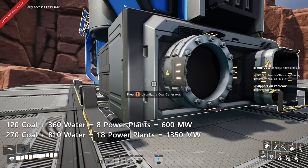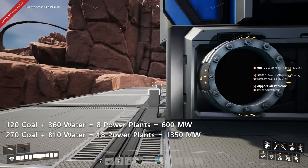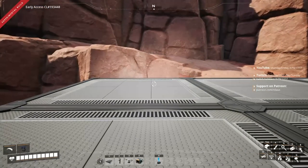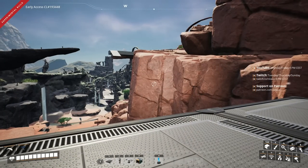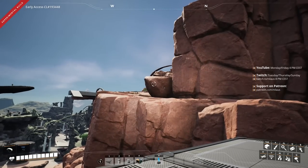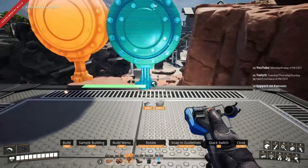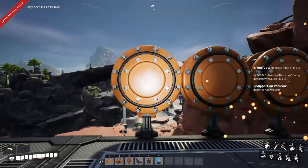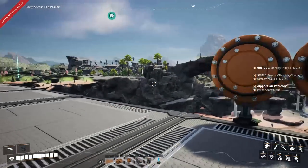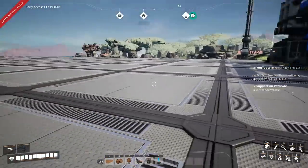I'm going to design it for Tier 3 belts but build it initially for Tier 2. For 810 water needed at full capacity, I need 3 pipes since each pipe holds a maximum of 300. That means a minimum of 6 water extractors up in that little pond. Each water pipe will then be able to feed 6 coal power plants — so 3 pipes feeding 3 groups of 6 each.